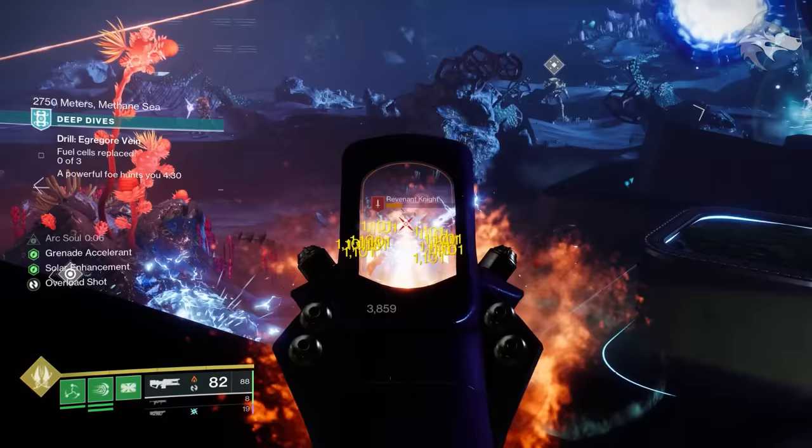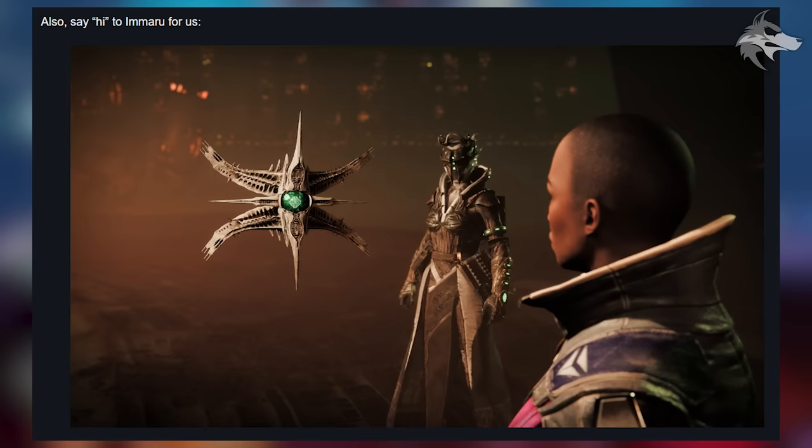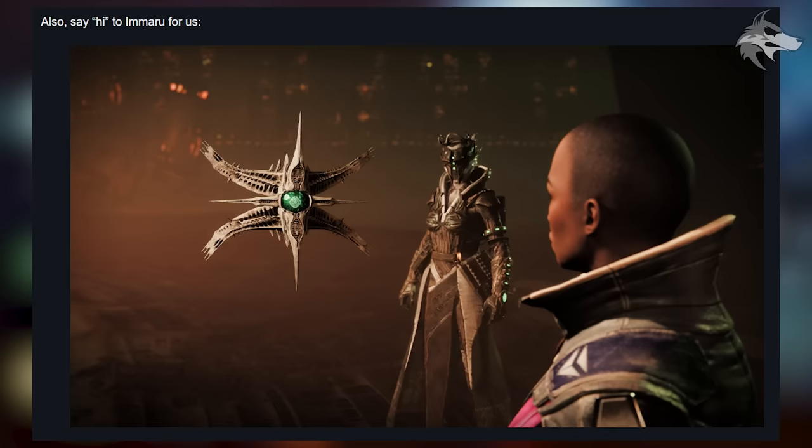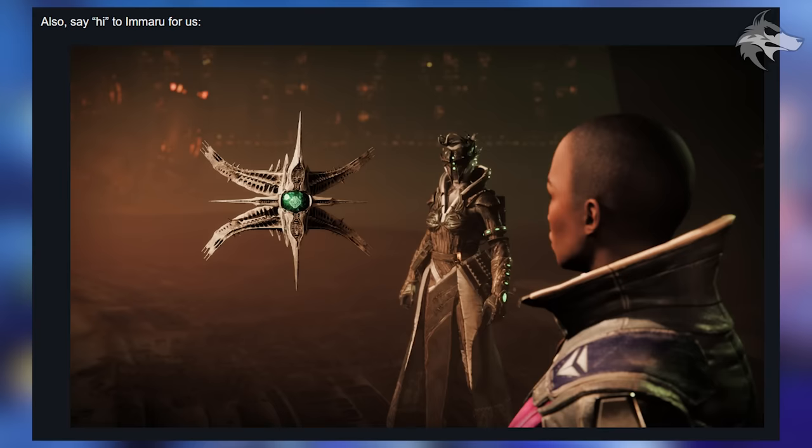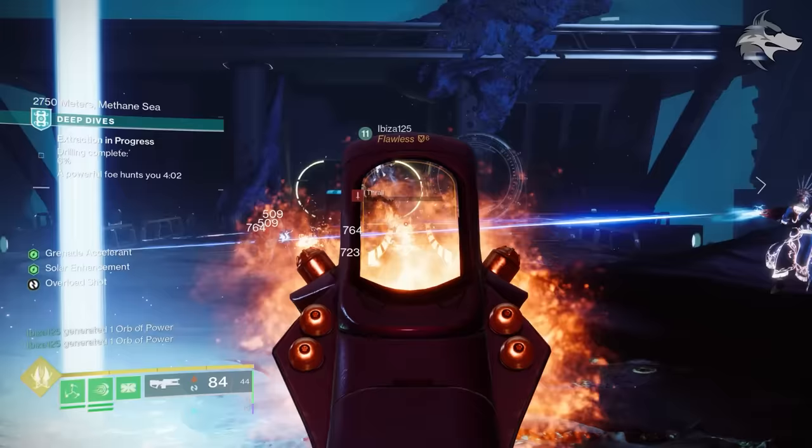Moving to the TWID section: Bungie has teased a little cutscene screenshot for Season 22, where we get a better look at some of the armor we'll be able to earn. This appears to be seasonal armor — I earlier referred to it as potentially Final Shape armor, but that was because I misread Bungie's tweet. It looks like we'll get some action from Ikora as well as Imaru, Savathun's ghost, as part of Season 22, along with some pretty spooky armor which is quite cool.